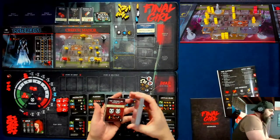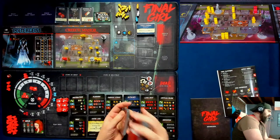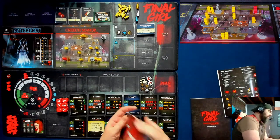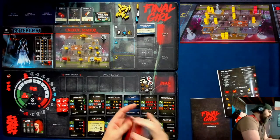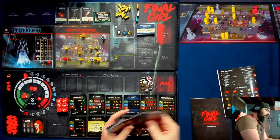I've already mixed together the event tarot cards from the poltergeist and from Creech Manor. I'm going to shuffle this deck one more time and take ten off the top to constitute our tarot deck for this game. One, two, three, four, five, six, seven, eight, nine, and ten.